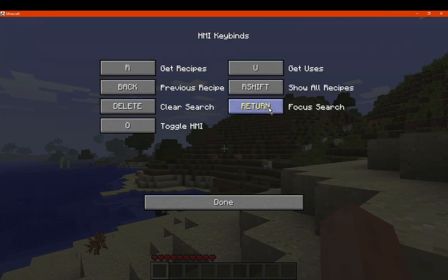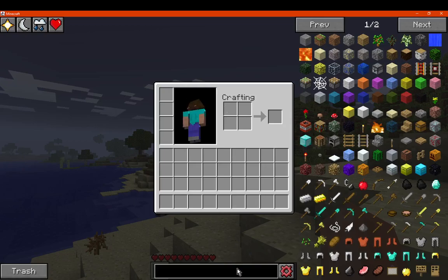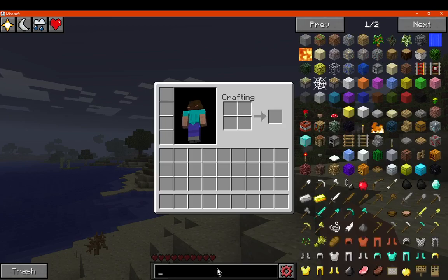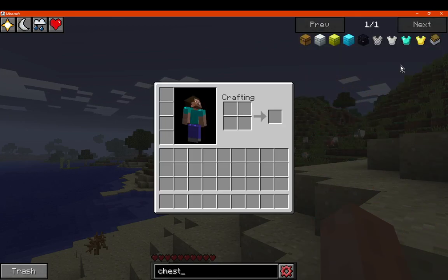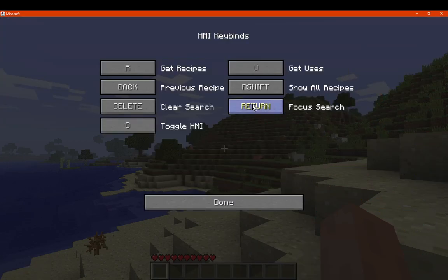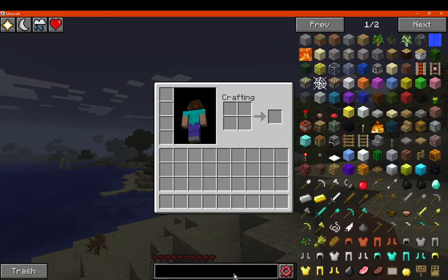We've got a focus search keybind. I assume that just means it finalizes your search results or focuses the search bar — set to Return by default. Clearing is pretty self-explanatory: if we don't want a search term anymore we can press Delete, or right-click in the search bar to clear it.